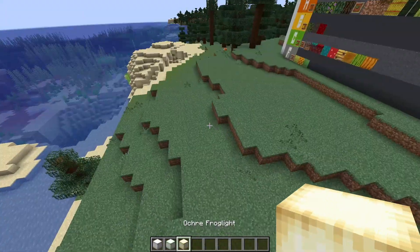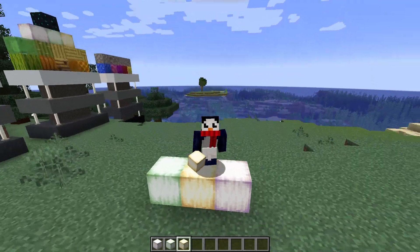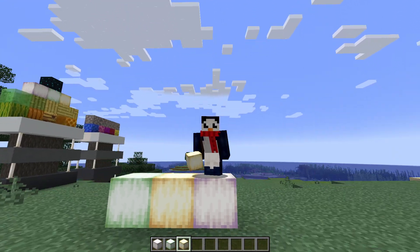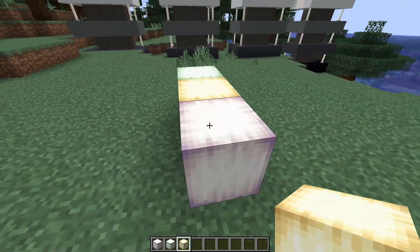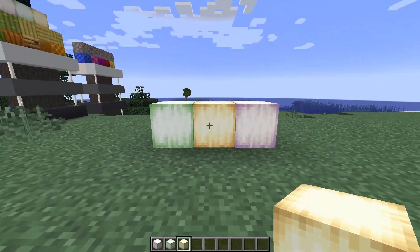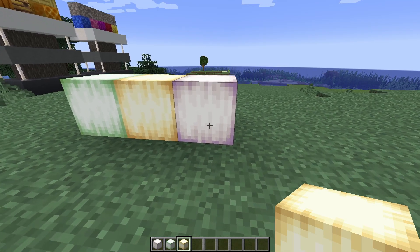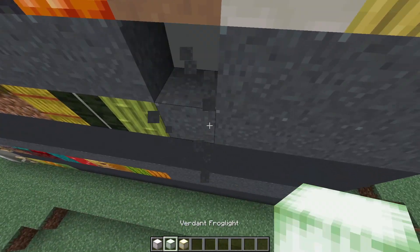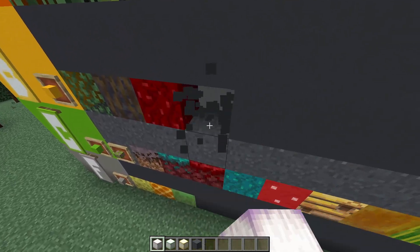Moving on, we got three different kinds of frog light, and I'm not actually gonna be putting these guys in the same tier. The pearlescent frog light — these guys fit better in more organic, earthy-looking builds because of their color. The green and yellow frog lights are really cool, and those two kinds are going in A tier. The purple one, the pearlescent one, is a bit too weird I guess, so it's going in B tier.